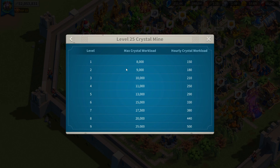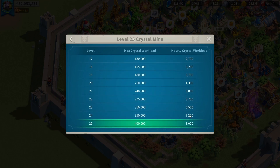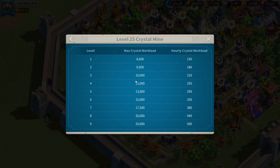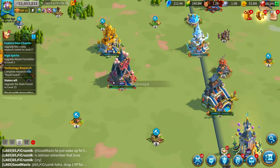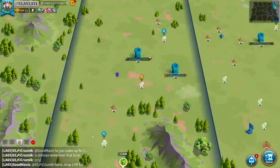A max crystal mine is much better than a level 15 or level 20 mine. At a level 1 mine your max workload is 8,000, but at a level 25 mine your max workload is 500,000 and you get 8,000 crystals each hour. There's certainly a major difference, so you definitely want to work on this building as much as you can — it also links in with bastions, which are special quests you can do during KvK.